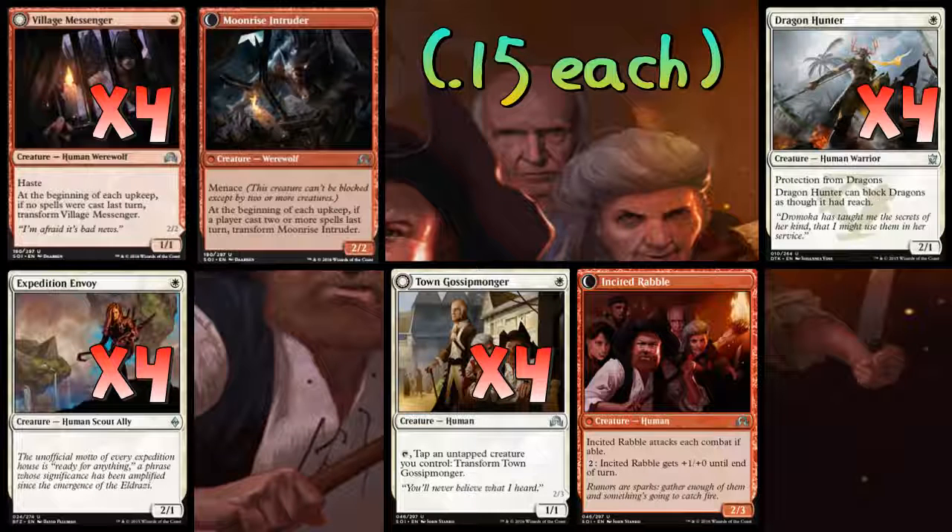Gossipmonger proved to be pretty good at the SCG Open in Baltimore. A lot of people like this card, and I can see why — we have a lot of creatures in the deck, so its ability to transform is easily fulfilled. Once it transforms, it gives us a decent mana sink. If we've drawn a bunch of lands we don't need, we can pump everything into it and make it bigger. It's technically the biggest guy in the deck once it flips, so Gossipmonger is very, very important.